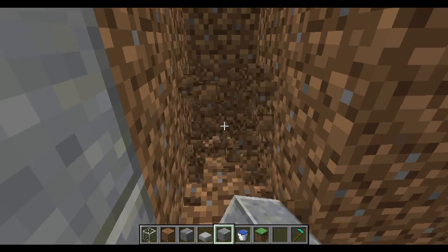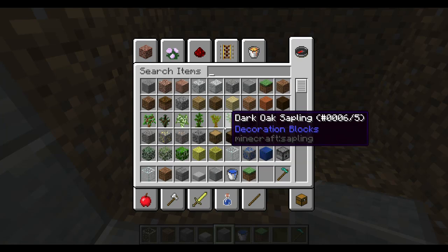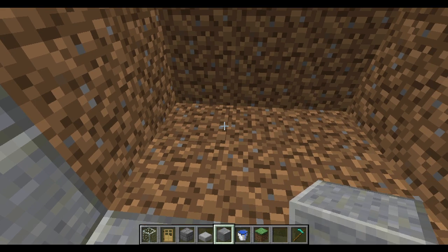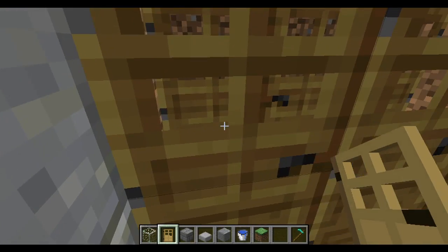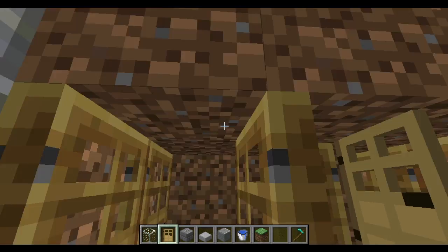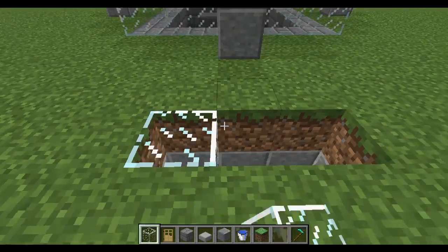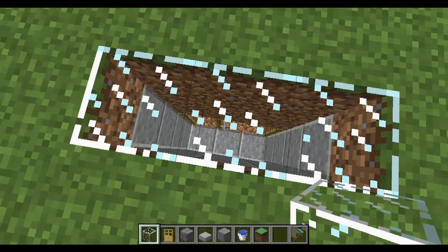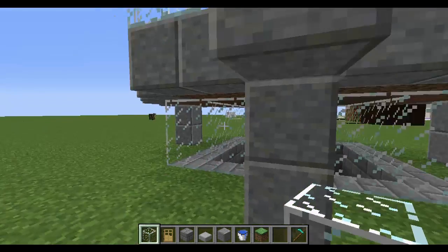Fill in doors all along here — it doesn't matter what kind, regular oak doors work fine. Down here you need to place a villager in this little section; this will be your detection villager, which detects the six doors and signals that breeding should happen. On your way out, cover these three blocks with glass so light from the sky can get down to the doors. Zombies and other mobs won't be able to get down there and interfere with your villager.